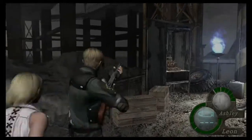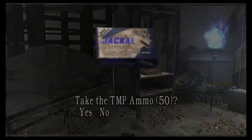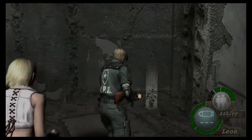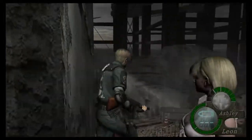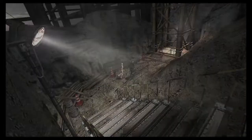And now it's time to take down Saddler, and then we can all move on with our lives. I don't really need anything else — we've got everything we need. We've got the Rocket Launcher, and we've got the Chicago Typewriter round.